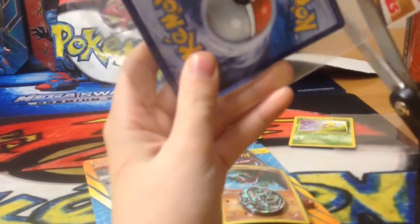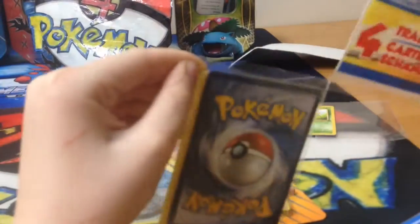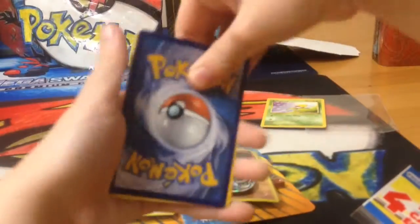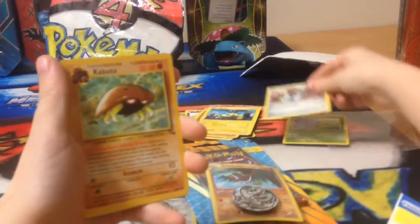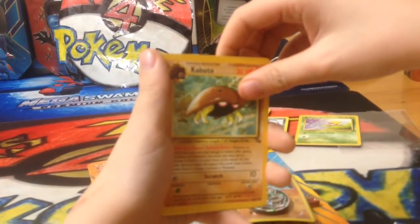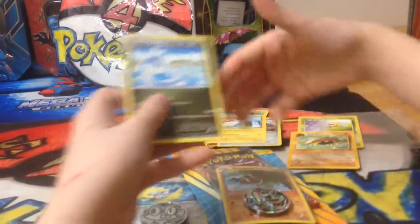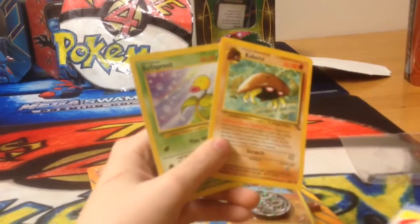Here's another one — might be from another old school. So guys, we have a Hunnage. A Kabuto — looks very nice, another old school one. A Voltorb. And another Dragonair. Two old school cards and they look very nice. I'll just read them, guys.